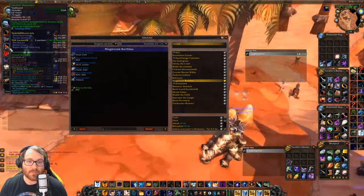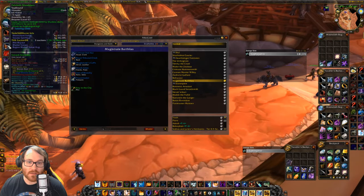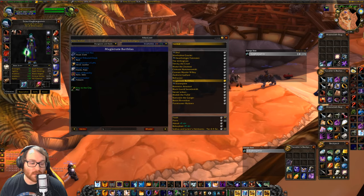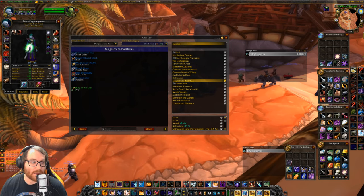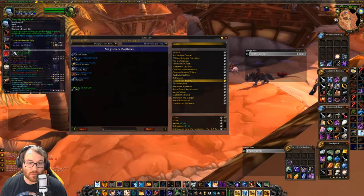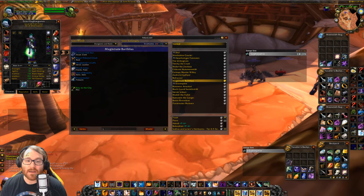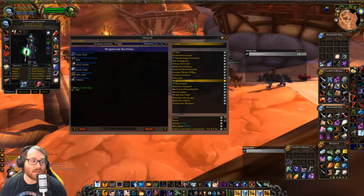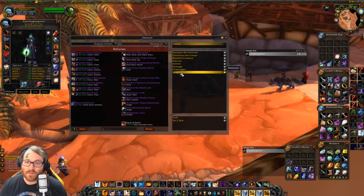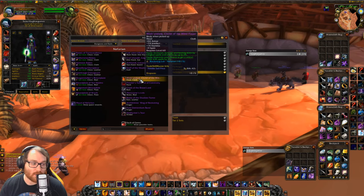Next we have Felcloth Shoulders. This is what you go for as Shadow Priest and Warlock — increases Shadow Spells by 26 damage. That's definitely what you start off with until you get all the way into raiding Blackwing Lair. For Warlock, you're going to want to look into the Nemesis Shoulders, your tier 2 shoulder piece. Once you start raiding, the best helm upgrade is Machandres from Blackwing Lair — Warlocks and Shadow Priests are both going to want this.